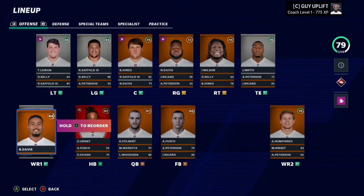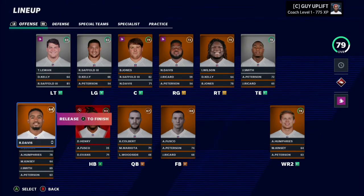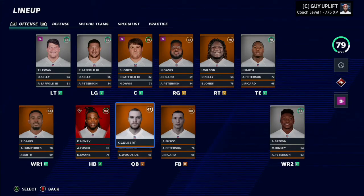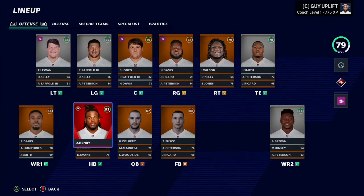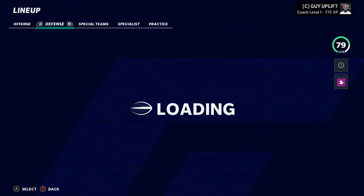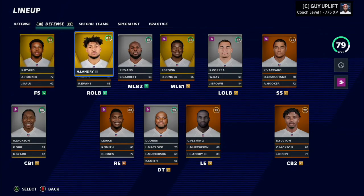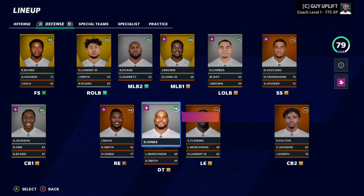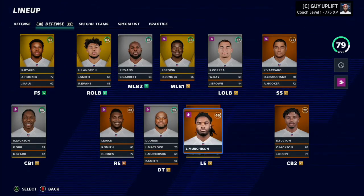Looking at the superstar development trait upgrade, R. Davis is actually going to get the upgrade if we complete his mission correctly. We're going to shift him to the top - it's not the best decision for winning the game, but it'll help get his trait up to star since he's already at normal, and eventually hopefully to superstar. Defense is looking a lot better with three superstars: Kevin Byard, Harold Landry, and Jeon Brown.